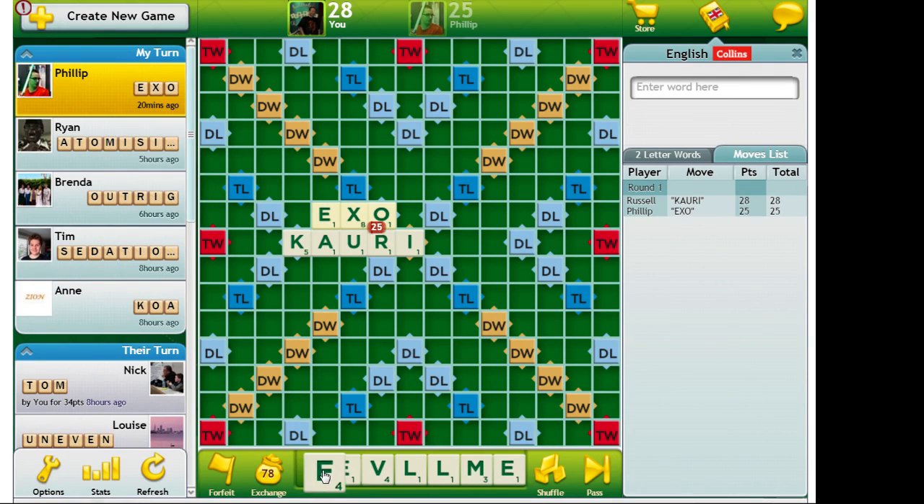So I drew pretty badly. I've got a couple of options. I've got things like playing CAVELL here, but that leaves me with FME and these letters. If I'm intending to get a bonus next turn, these letters are pretty non-synergistic. The F and L together actually work alright, and a V and an E work okay together. So if I could somehow get rid of the others and keep V and L, that would be okay.